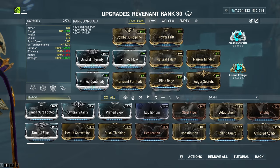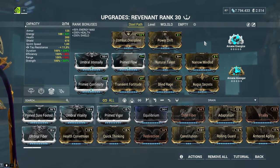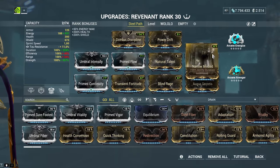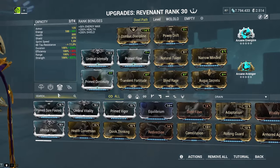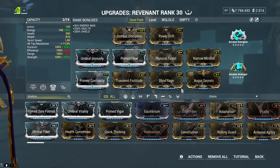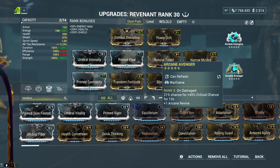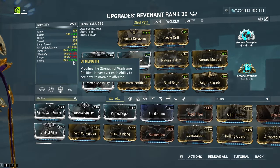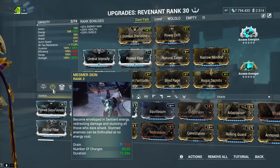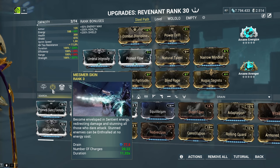This is your standard invincible Steel Path Gunrunner Revenant. What you're focusing on is basically just staying alive and giving as much power as possible to your gun so you can use it to kill enemies — which is what most people do with Revenant in high-level Steel Path. With Combat Discipline, we do take damage, and that damage triggers Arcane Avenger, which gives us a big flat 45% on top of our crit chance for our weapon — a huge buff to a lot of guns. This build also focuses on a lot of ability strength, mostly to have as many Mesmer Skin charges as possible.